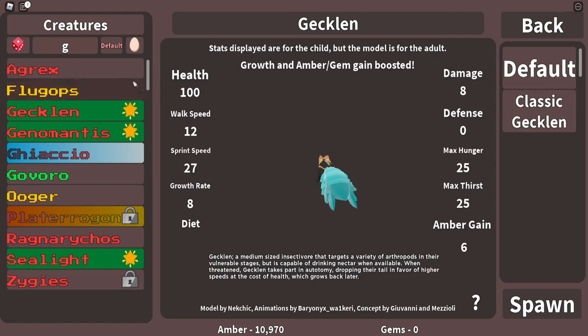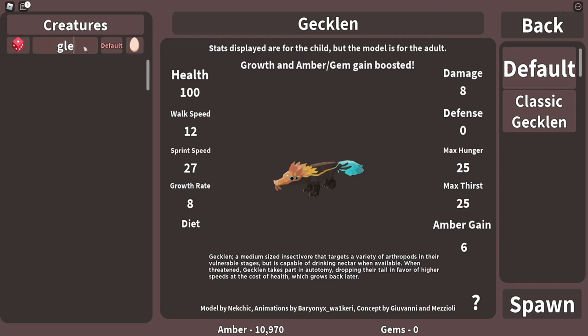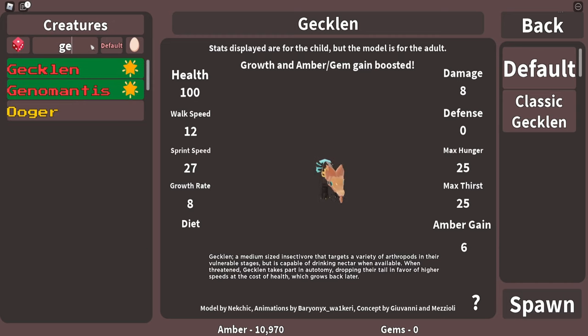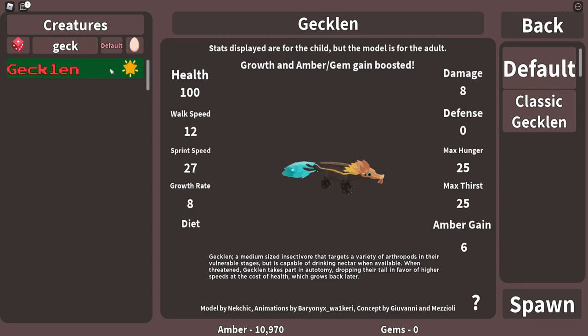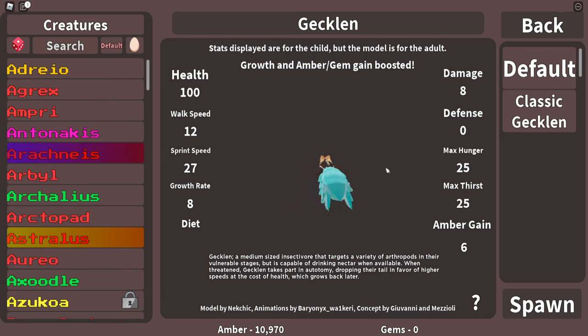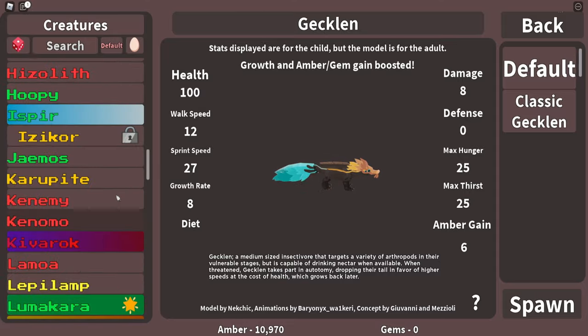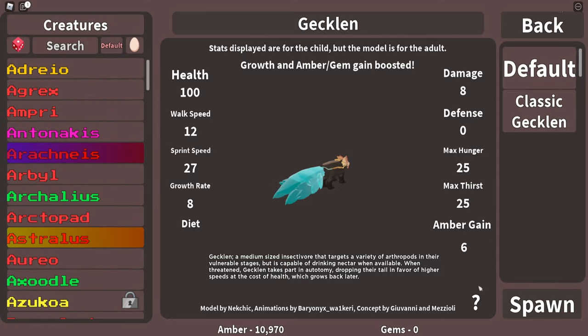They did add a search bar, so if you want to you can just go here and type in what you want and it'll pop up, which I actually like a lot. I did mention before that I wanted them to do that, and I'm so glad they added it. I can now find things easily, because this is a very long list to scroll through.